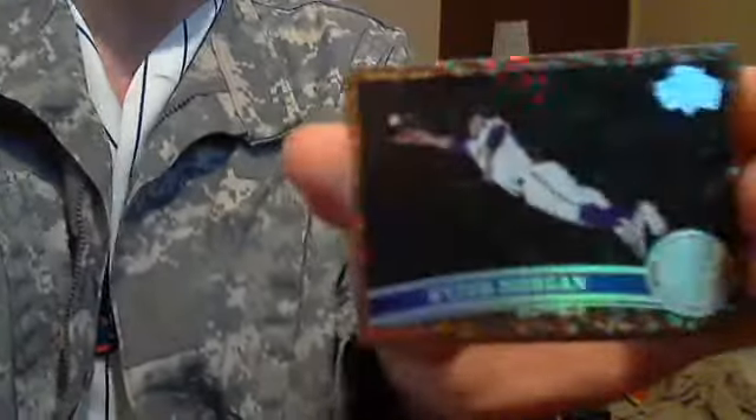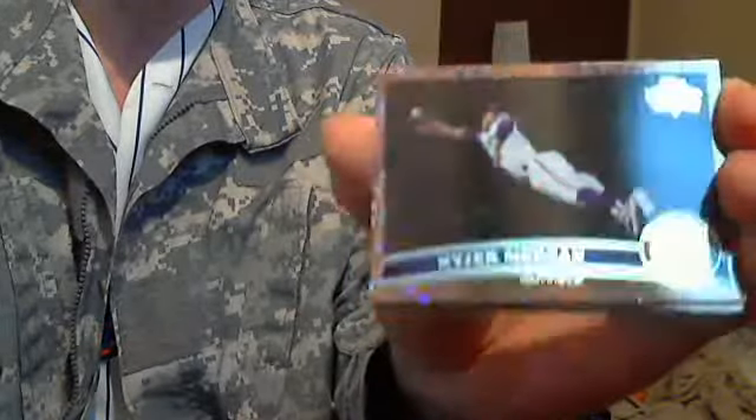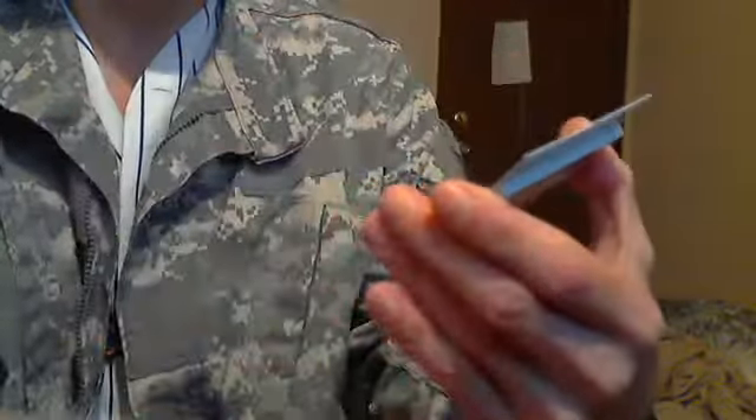That's appropriate. Nyjer Morgan — look at that, really appropriate, he just won the game the other night. Scott Downs. Joe Patterson, Diamondbacks, rookie card. Jason Cruz. O'Gando. Javier Vasquez.